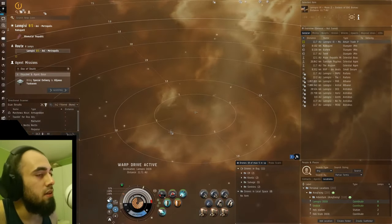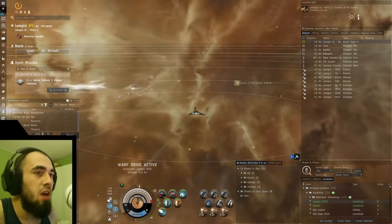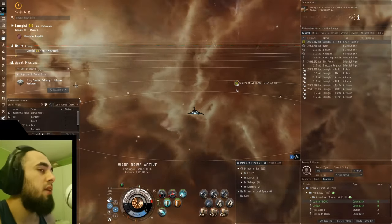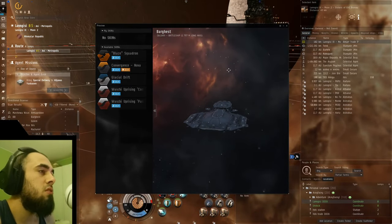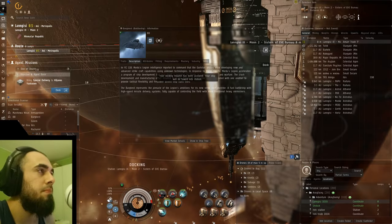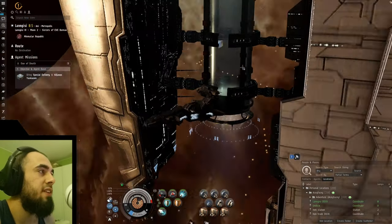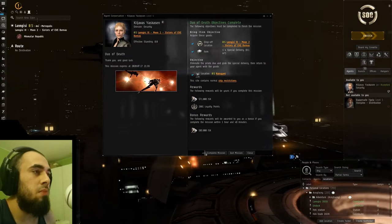I've got some Machariels and an Armageddon running around in Barghis — I really want to use the Barghis because it's a really cool looking ship. People say it looks like a pancake but I think it looks great, especially with this skin. Let's dock up and complete the mission.